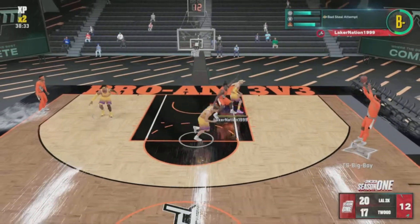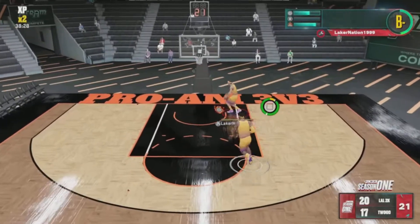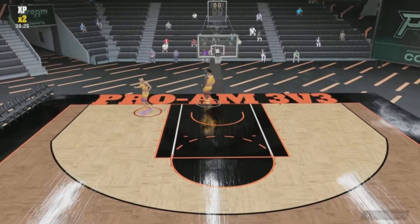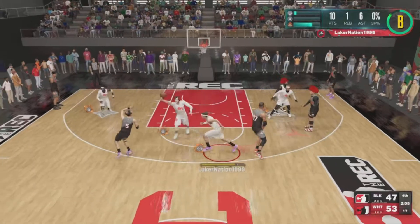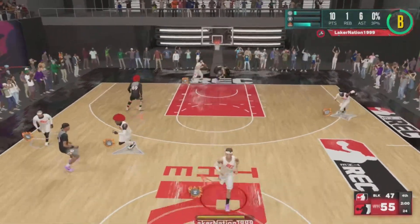Deezy throws a nice lob to me — I don't even know how that was possible, what a nice pass. He gets a wide open shot but ends up missing. Gilbert gets the rebound, throws it down to me, and I do a behind the back alley to Deezy to end the game — nice play. Then Pond with nice defense right here leads to a wide open dunk off the steal.